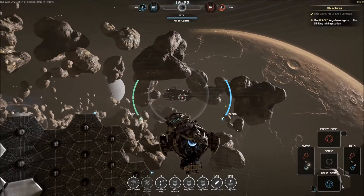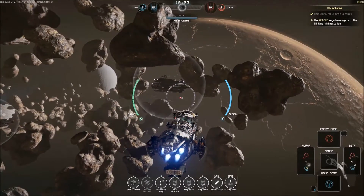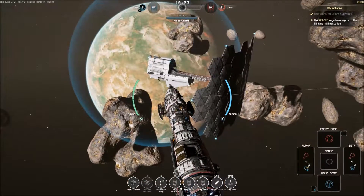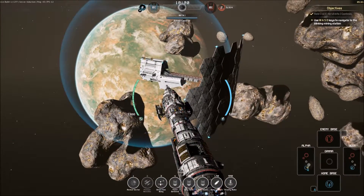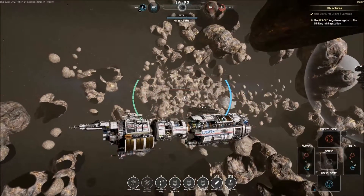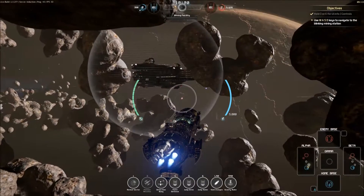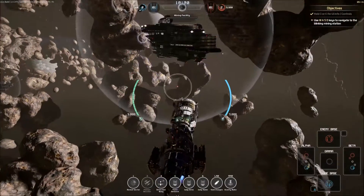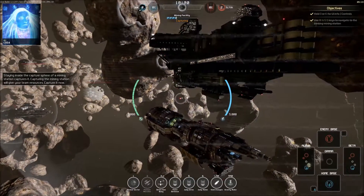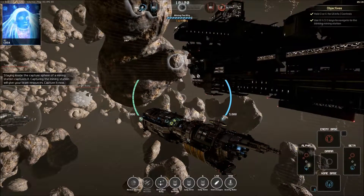I'm going to pause for a second and check all the audio — sounds absolutely fine to me. Let's go to the flashing thing. So is this another base? So that's my base, it's got a big shield in front of it. There are asteroids and a target buoy. This is probably a mining base — it's probably going to tell us. Staying inside the capture sphere of a mining station captures it. Capturing the mining station will give your team resources — capture it now.